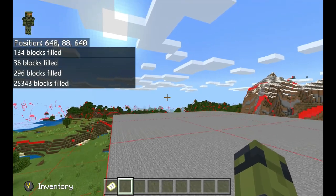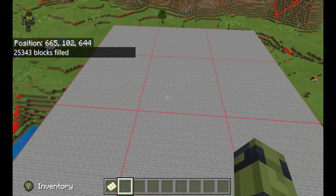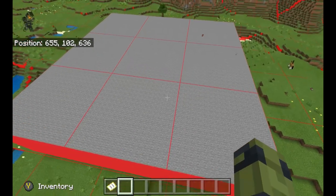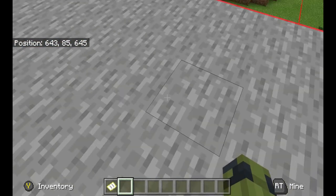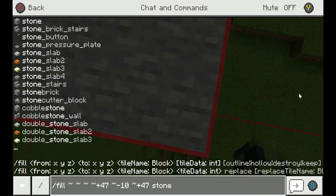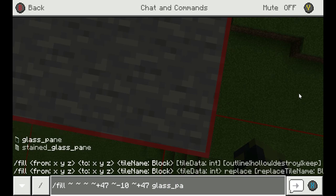Now we have a nice smooth platform. It covers three chunks: the chunk that the outpost was in, and one chunk all the way around — this will become important in just a minute. We set the height of this block somewhere in the outpost; it has to be above the bottom of the outpost and below the top of the outpost, because pillagers only spawn within that height range. Now let's set some glass panes so that we can capture our spawns.